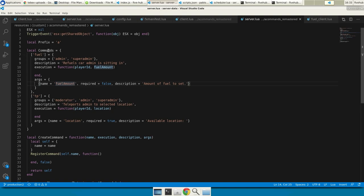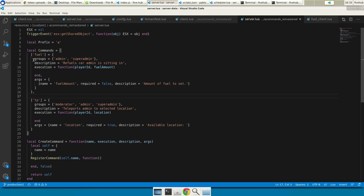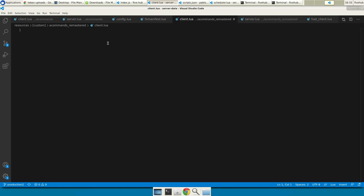Now I have the basic properties for each command: the fuel command has whitelisted groups, description, execution function, and arguments. To handle the actual functionality, both commands will need to do their work on the client side, so I'll register a couple of client-side events.